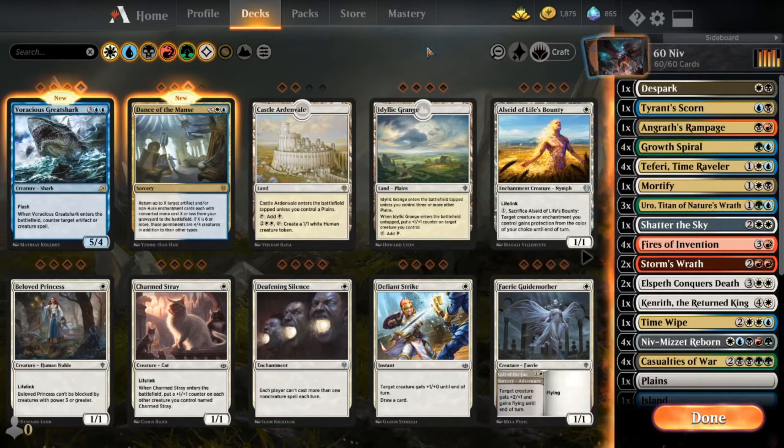I might do it two times just so it's faster, but I figure it's a good place where I can just kind of talk about the overall meta, do a little meta discussion, and also talk you through the decisions that I was making and discuss why I was making those decisions. The deck that I've been playing recently that I've really been enjoying is a Niv-Mizzet Reborn deck.